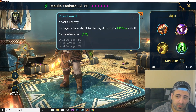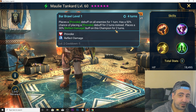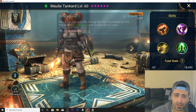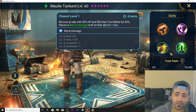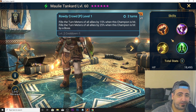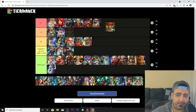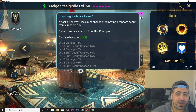Molly Tankard is very good. Her A1 has HP burn. Her A2 places AoE provoke on enemies with a 50% chance of it lasting two turns instead of one, plus she places reflect damage on herself. Her A3 revives an ally with 50% HP and 50% turn meter, and plays a block damage buff on the revived ally for one turn. Her passive fills the turn meter of all allies by 15% when hit, and by 25% when hit by a boss. She's an S tier champion for Faction Wars.